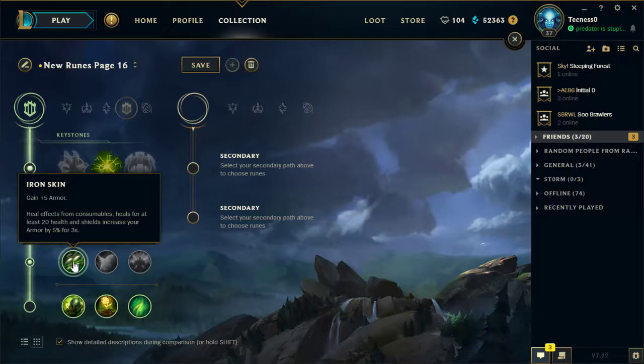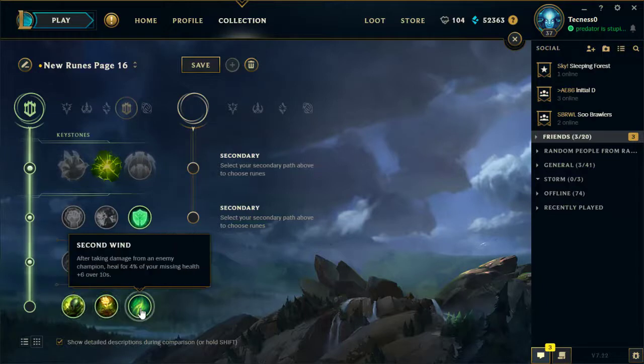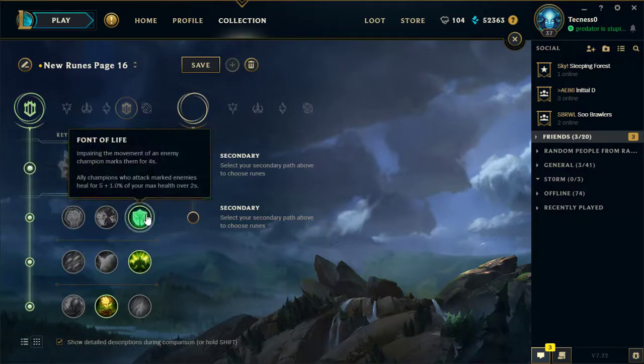Leona doesn't really have any easy ways to proc shields or heals. Alistar kind of does, but it's not going to be the most opportune time. And then probably Revitalize. Second Wind is really good if you're going to be playing like a poke Leona - you can easily sustain just from Second Wind. But Revitalize is going to make Font of Life even stronger.